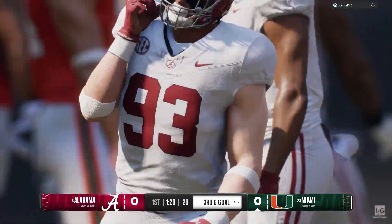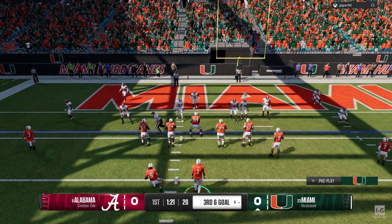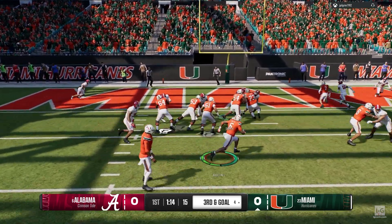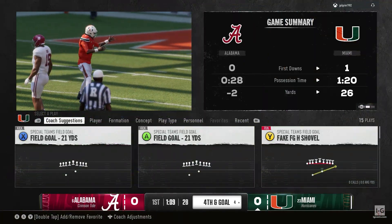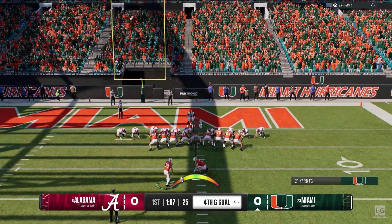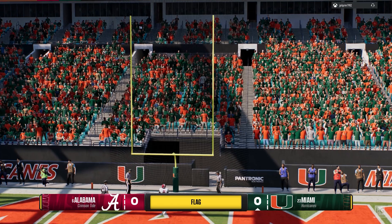He's dropped behind the line of scrimmage — that'll be a loss of three. The offense is just trying to be physical, trying to run this ball in close to the goal line. The defense isn't having any of it. They'll run it on third and goal, and the defense holds firm — no pickup at all. Keep the foot on the pedal if you're on offense here. You didn't get the first down, but you've set yourself up to go for it and keep this drive alive. They'll send out the kicker to try to salvage this drive.